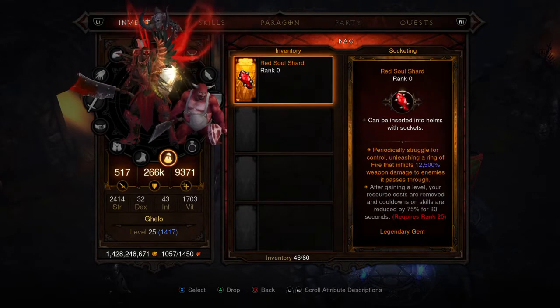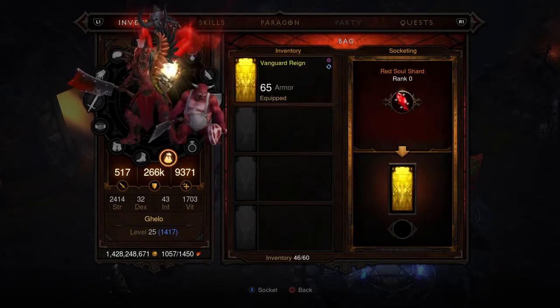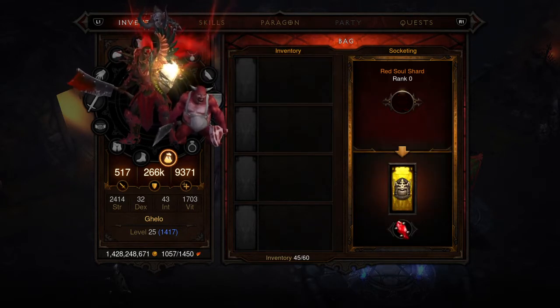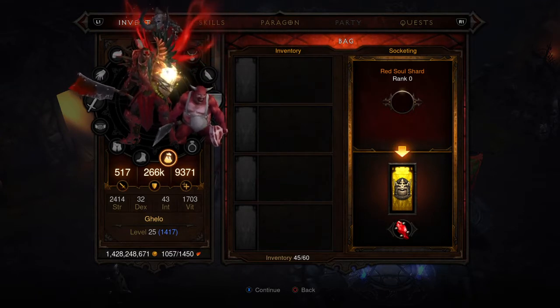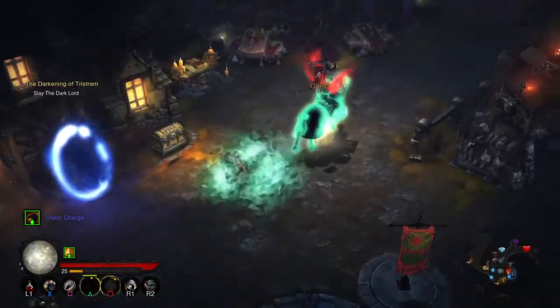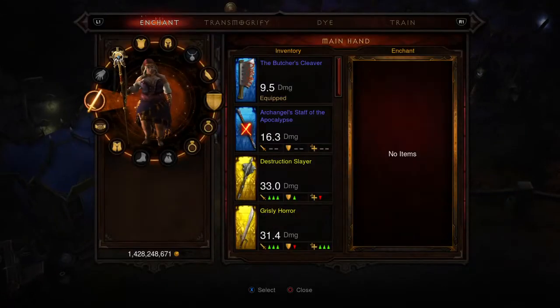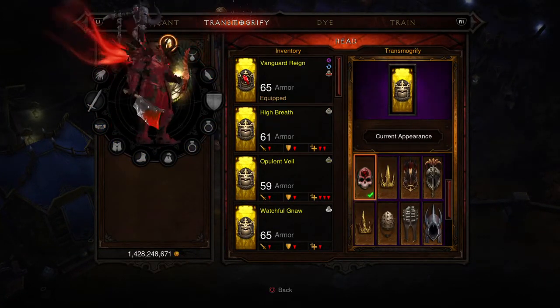The Red Soul Shard is the legendary gem that you can equip in your helm. Try putting it in your helm. When you equip it in your helm, you'll get the Transmog. That's the Transmog I'm using on my helm now. So remember — equip the gem in your helm and there you go, that's the Transmog.